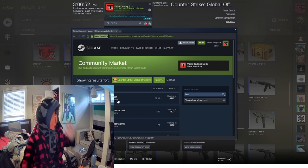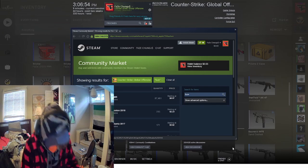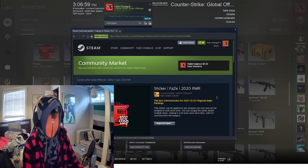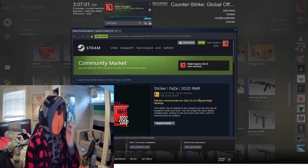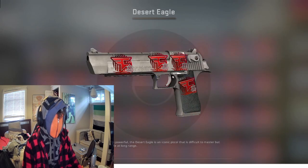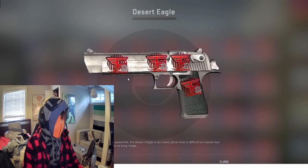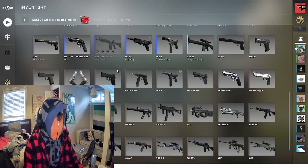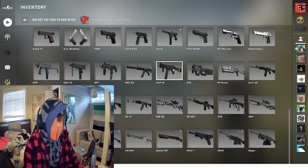I'm actually out of sweatshirts so I've only got bathrobes left. Anyway, you're gonna want to buy about 54 of these phase stickers. Then you're gonna want to get the default skins — look at this Deagle. You're gonna want to click 'apply sticker.'